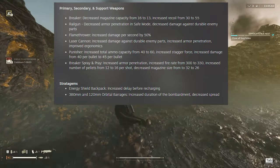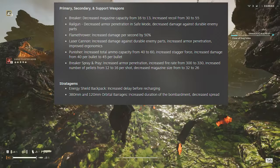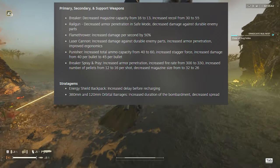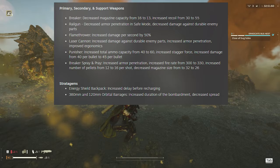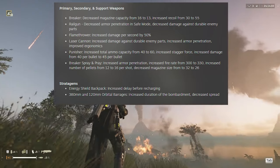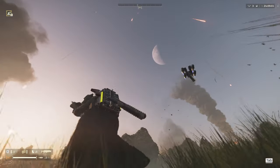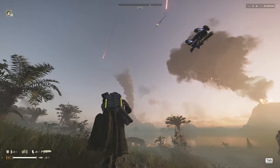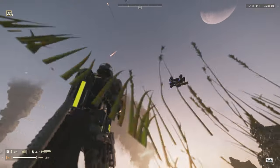Finally, we have the Breaker Spray and Pray: increased armor penetration, increased fire rate from 300 to 330, and increased number of pellets from 12 to 16 per shot. But they decreased the magazine size from 32 to 26. I haven't actually used this gun even once, but I'm definitely going to try it. Before this update it was always the Breaker, but now with all these changes I think we can have fun with other weapons as well.